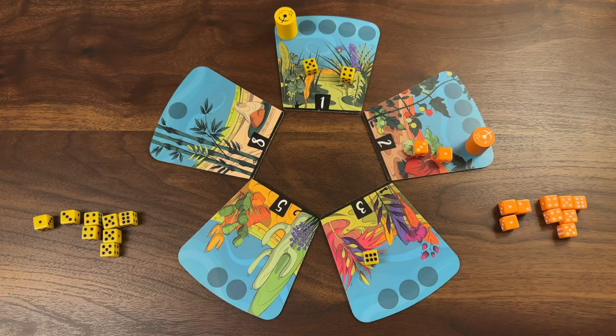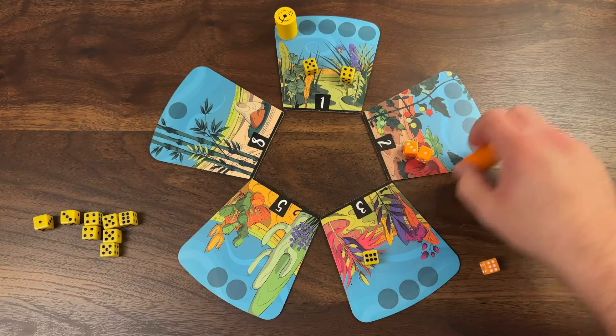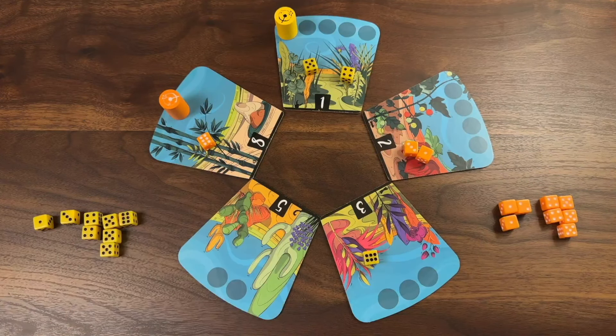It's orange's turn again. They use a six, moving six spaces to the number eight garden. So now they have majority control on that number eight garden so far.